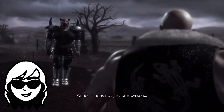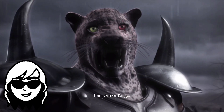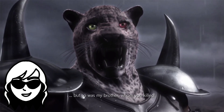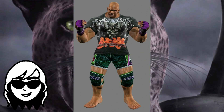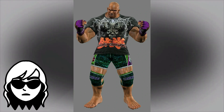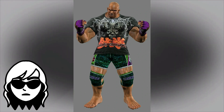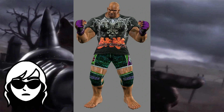Tekken 6, Street Fighter X Tekken, and Tekken Tag Tournament 2 all reuse one or both of his Tekken 5 designs, so I'll be skipping straight to the new costumes. Like King, his Tekken 6 3P is a collaboration with the real-world clothing brand Tap Out, but unlike King, they literally just slapped a t-shirt on his regular 1P. It doesn't match the rest of his outfit and feels super lazy, which is a shame because I actually think it's a pretty cool shirt. 4 out of 10.